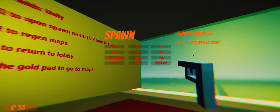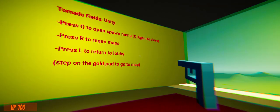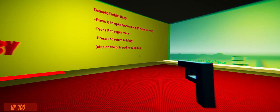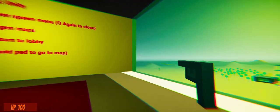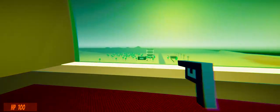I'm not going to showcase all of this stuff — once the game is out, you're going to try it on your own. Press R to reach the maps. That's the map. Step on the gold pad to go to the map. I don't have a shadow — I'm just a floating gun. Press out to return to lobby, and you return to lobby just like that.